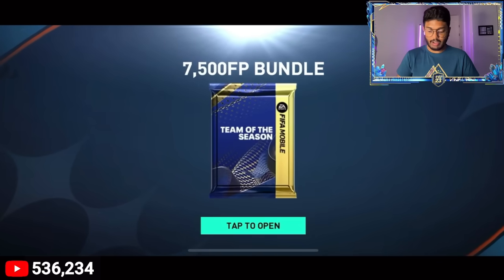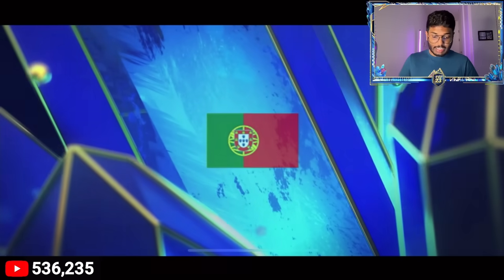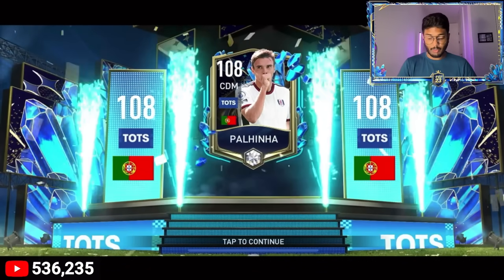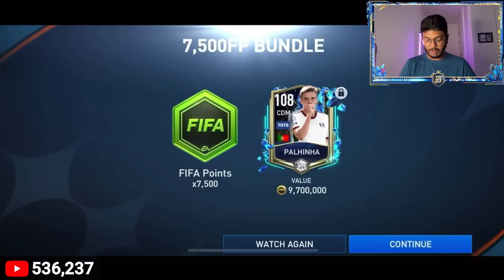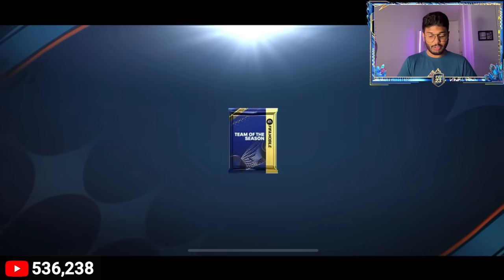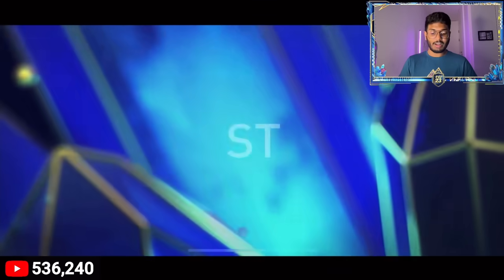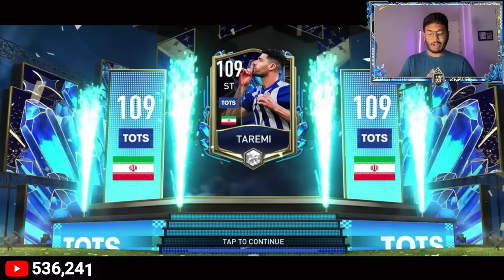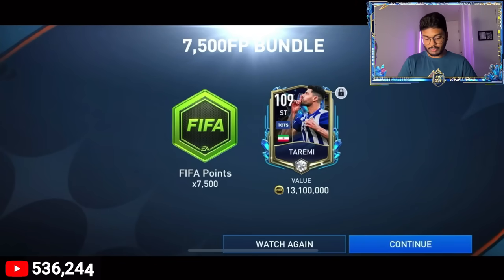The 20-pound pack - the 7,500 FIFA point bundle pack - is ready. It's a walkout! Portugal CDM - that's Palhenia, 108 rated. Quite decent compared to the 15,000 FIFA points pack where I got only 4.3 million coins - at least we got a player worth 9.7 million coins here. Opening the second one - another walkout! Iran... it's Tarami again, guys. Second time packing him today. Obviously I'd expect a 110 overall, but we got another 109 plus 13 million coins for Tarami.